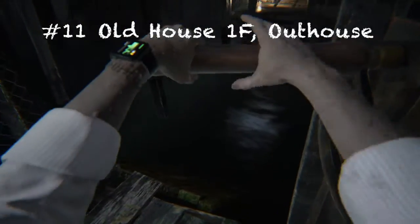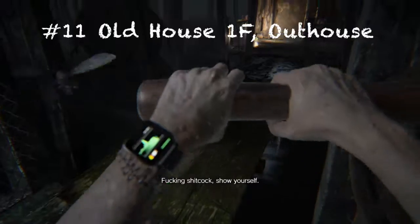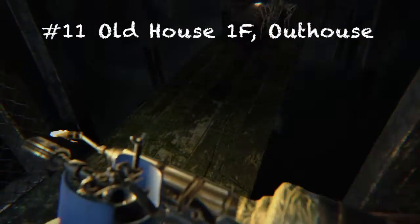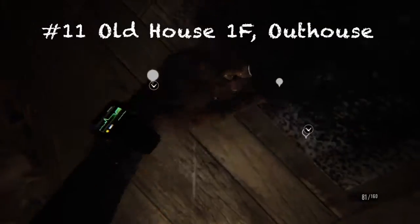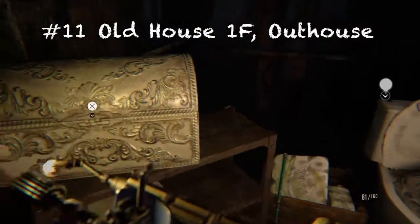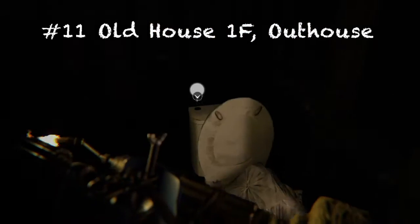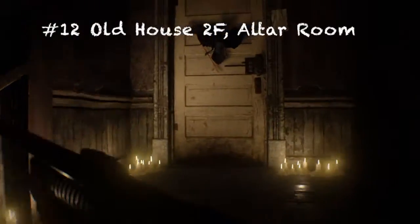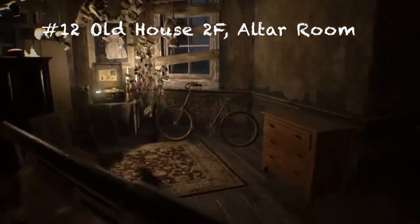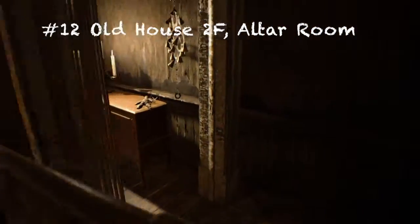For number eleven, once you get through that door, use your psychostimulants — I don't know what they're called exactly — but you can easily see one with an icon on it. You can find an antique coin right above that toilet.